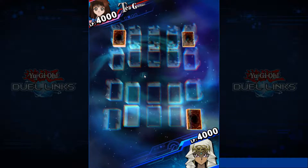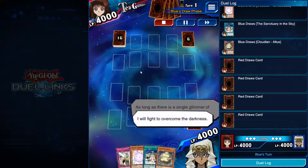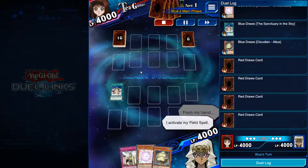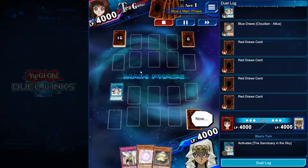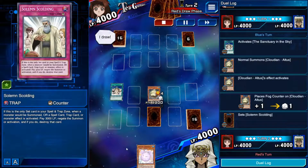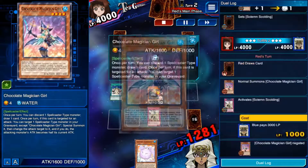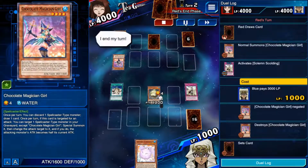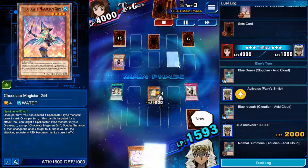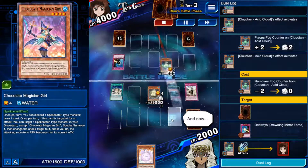Here's the last replay. We have Scolding, field spell, and Cloudian — you won't always get them, but when you do get them it's the most conducive hand to winning. We have Altus — so summon Altus first so that Cirrostratus can get its two counters next turn. I decide to go for the early negate on the Chocolate Magician Girl because I don't want it to be able to discard and start getting its engine going. I top deck an Acid Cloud which is super clutch — I pop the back row, which was actually a Drowning Mirror Force.